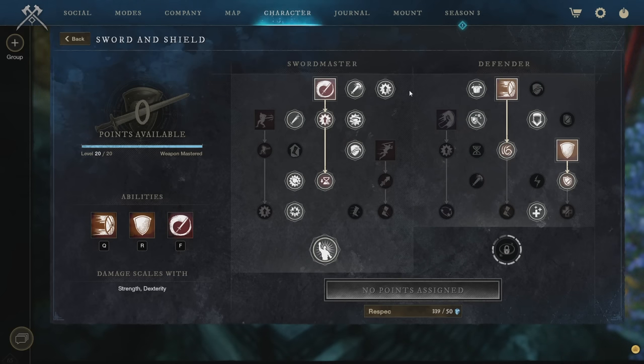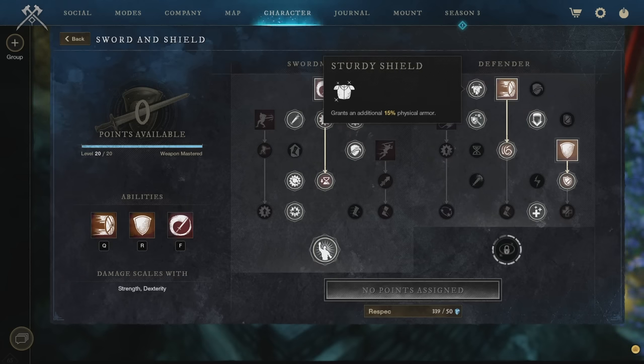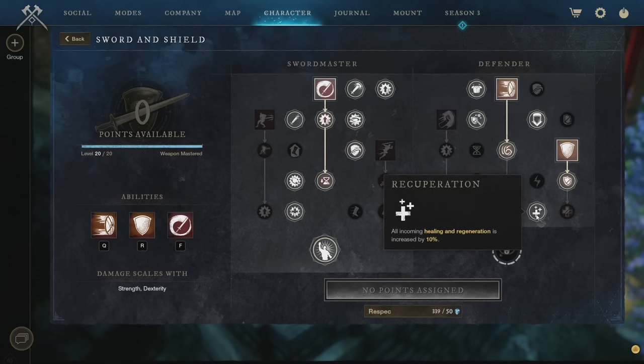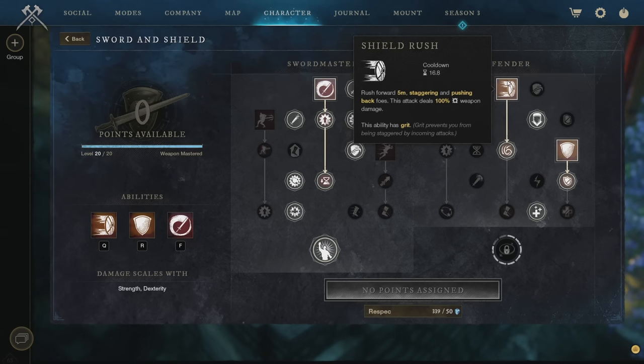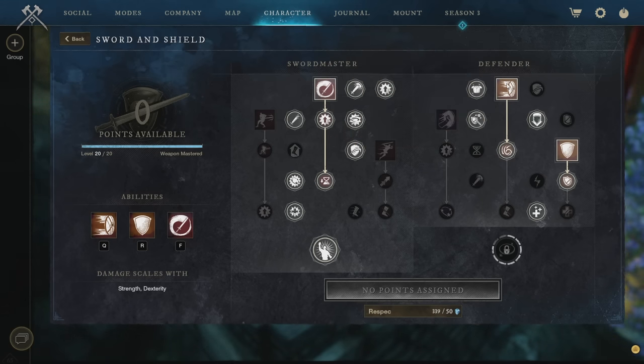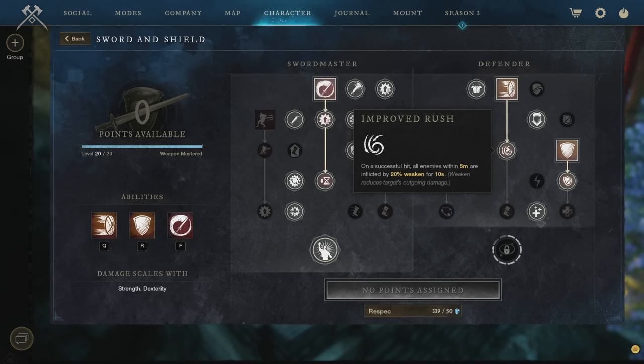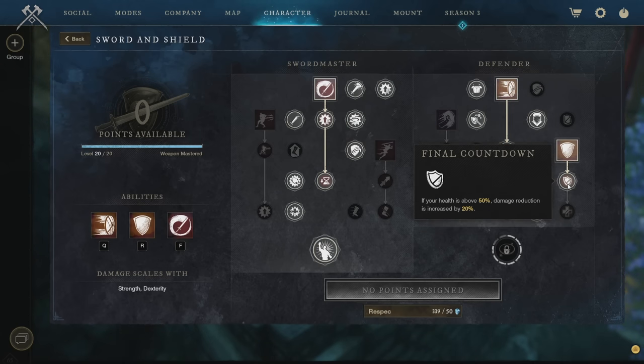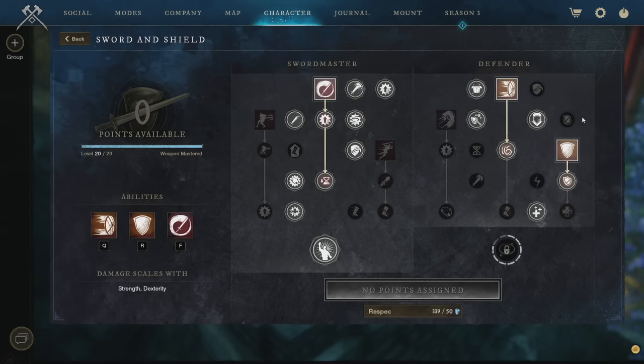On the Defender side: 15% increased physical armor, 10% reduced damage from all magic types, blocking an attack grants 20% Fortify, and 10% increased incoming healing and regen. Shield Rush does solid base damage (100% weapon damage) and with Improved Rush applies a 20% Weaken for 10 seconds. Defender's Resolve is an aura taunt — it pulls everything in the vicinity and taunts them without needing to hit anything, and also gives reduced damage for 8 seconds. If your health is above 50%, reduced damage is further increased by 20%.